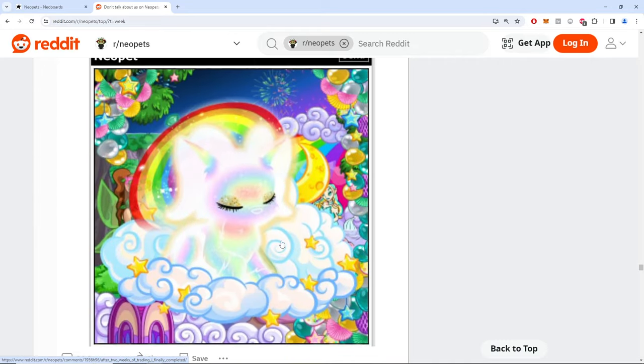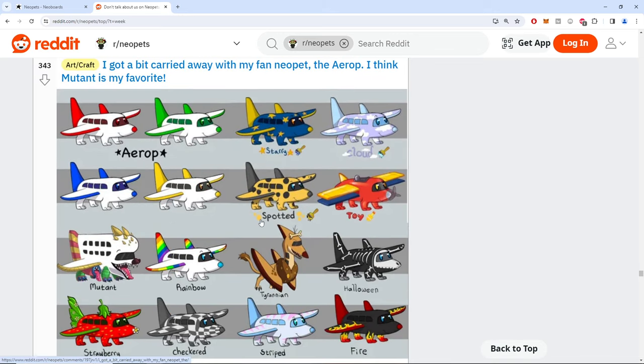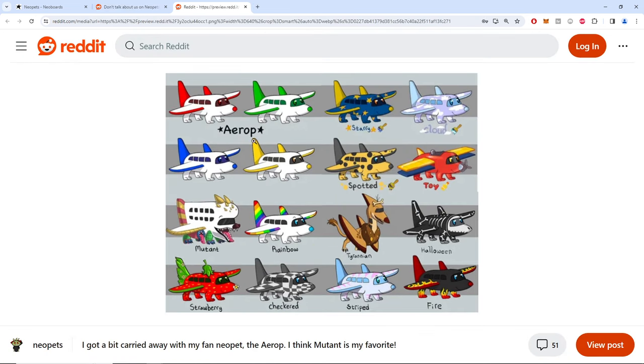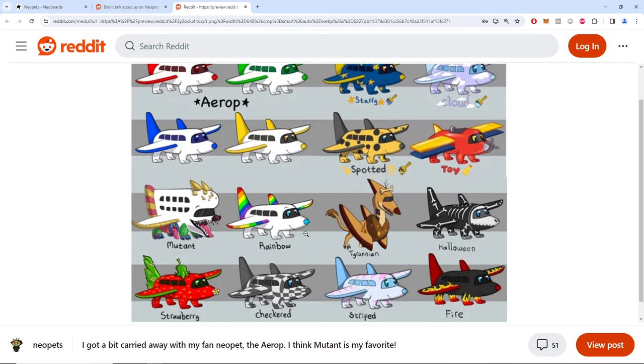Interesting customization — it looks like a Sailor Moon transformation. I would love this, it looks great, this is actually amazing. A mutant plushie — I want one of these right now. Tyrannian mutant — I would love that in a heartbeat, that is super cool.